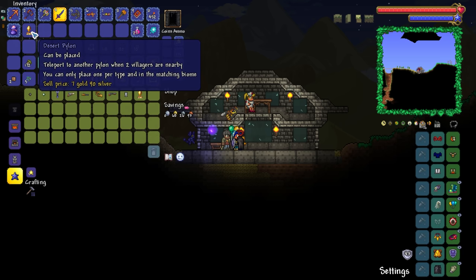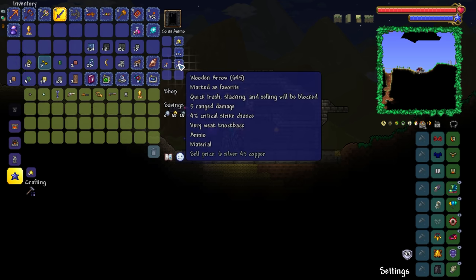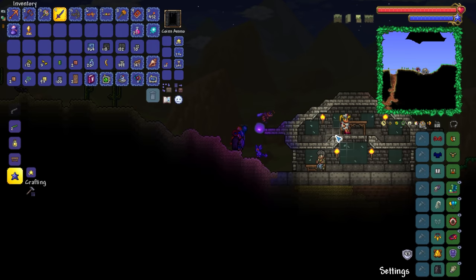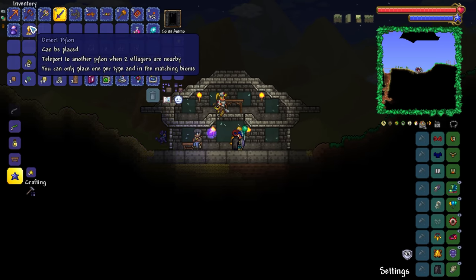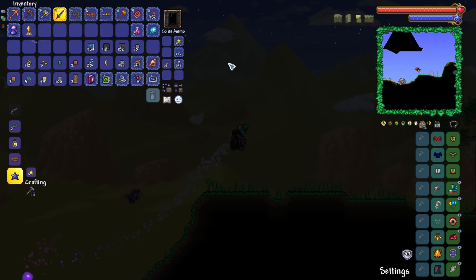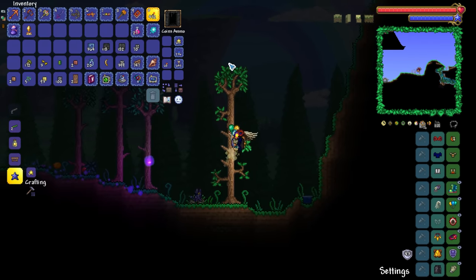We only need to get one. You can only ever have one of each biome pylon, so if we just spread ourselves across the world, we literally just need this combination to buy ourselves the initial pylon. After that, you can have any two NPCs wherever the heck you want. When it actually comes down to it, this should be incredibly simple.